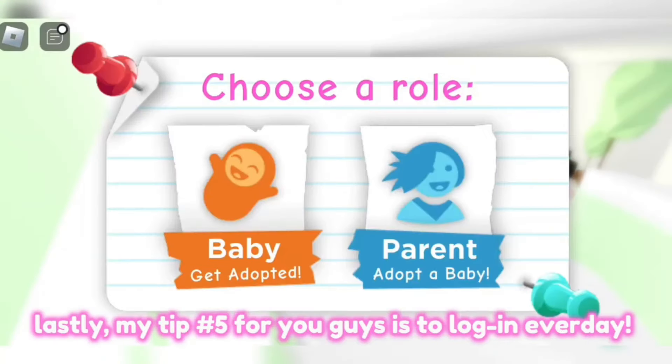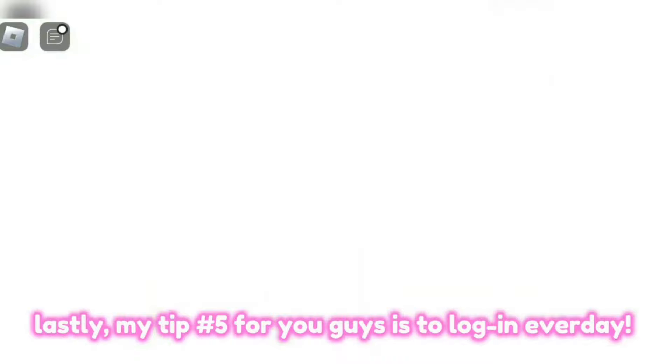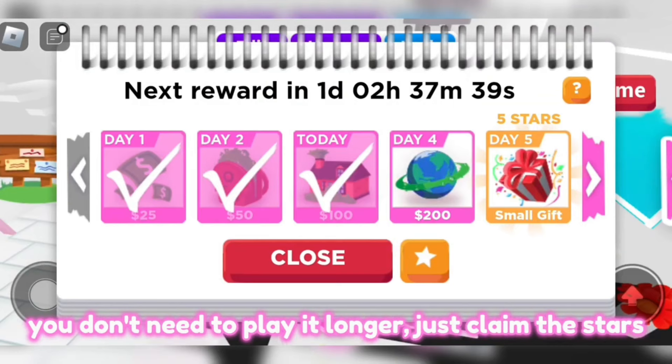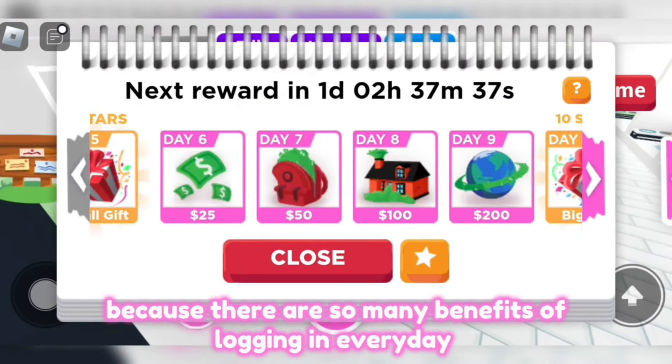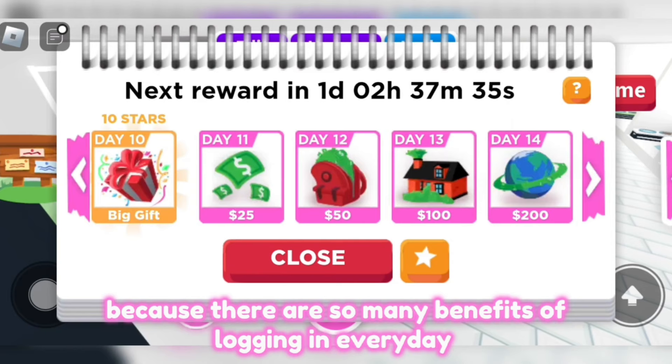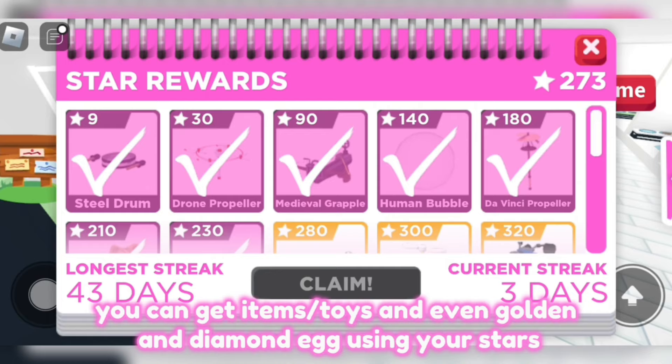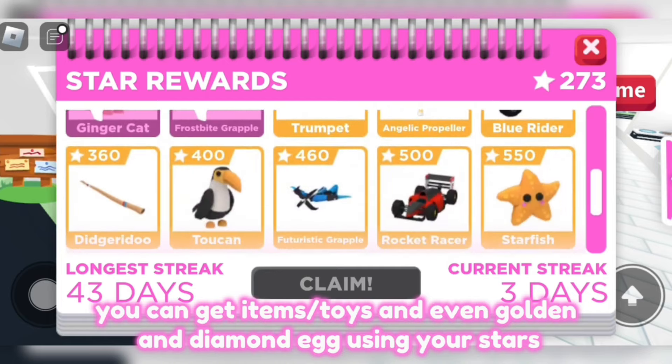Lastly, tip number five is to log in every day. You don't need to play for a long time — just claim the stars. There are so many benefits to logging in every day. You can get items or toys, and even golden and diamond eggs using your stars.